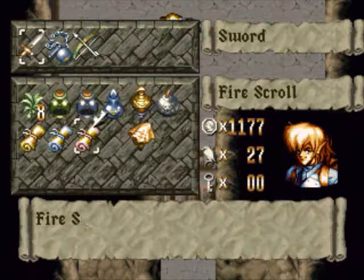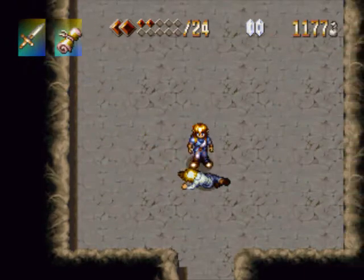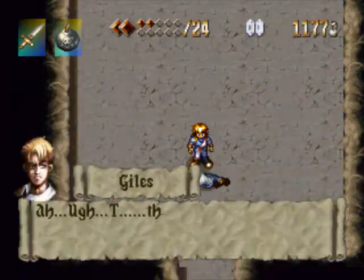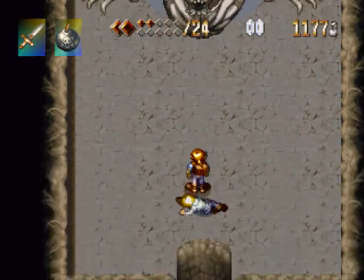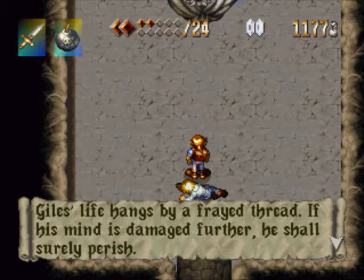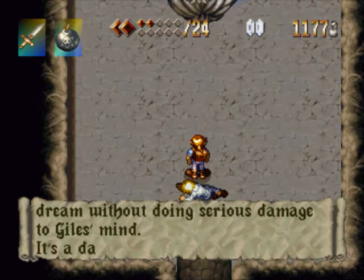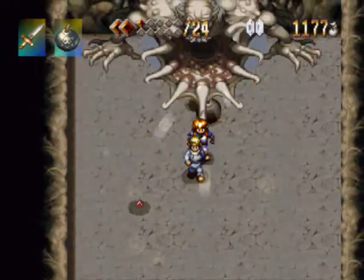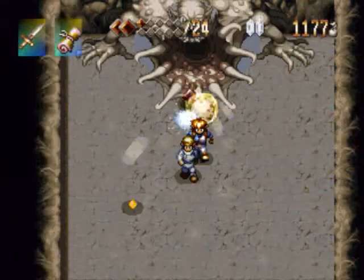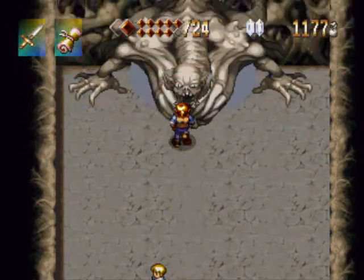Don't try this without a wonder essence — that gives you basically a get-out-of-jail-free card if you screw up. I recommend that you actually equip your fire scroll — I'll show you why. Actually, I recommend you equip your bombs to start off with. This is your hint that you can't let Giles be eaten: 'If he's damaged any further, he shall perish.' And as we know, if they die while we're in their heads, so do we. If it comes between you and Giles — no contest, take the hit.